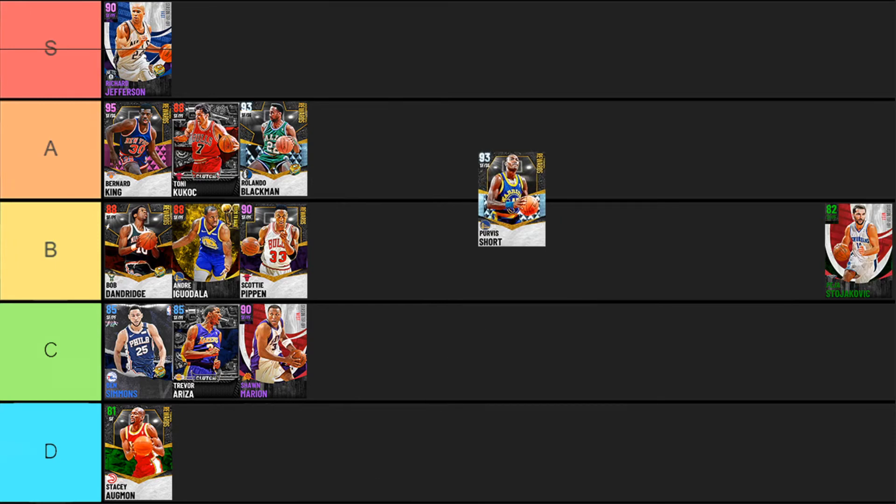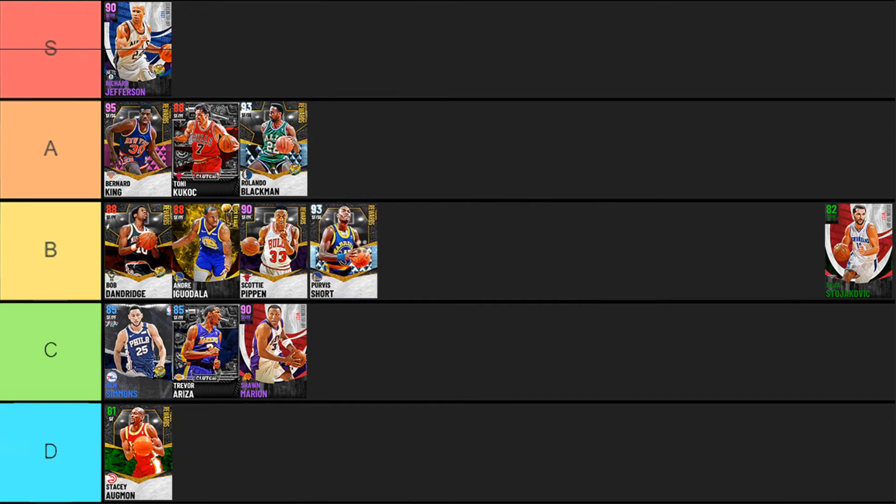Next up Purvis Short. I've never really found him too impressive in 2K. He's six foot seven, which is actually really nice, has a lot of gold badges, good defense stats, really good finishing ability, and a decent three point shot. He can speed boost with a little coach boost and has the Vince Carter release. With Purvis Short I just get a whole lot of average — that's the vibe he gives me. B tier feels right.